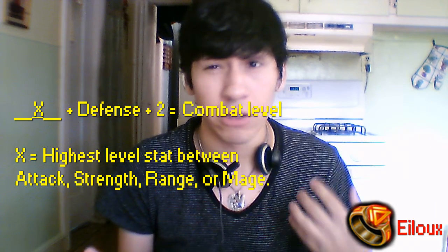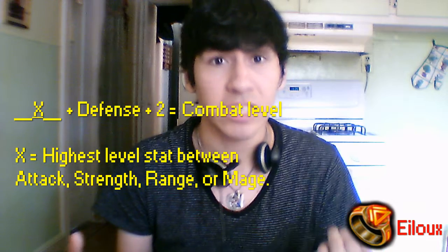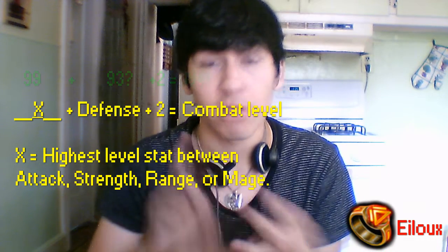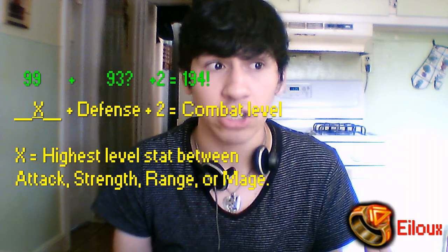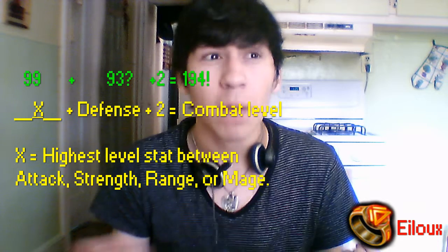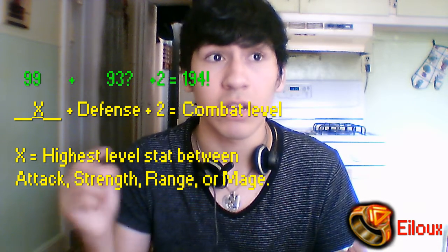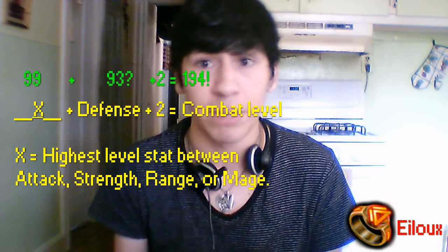Now, if you take somebody else, like, let's use Victoria's stats, my girlfriend. Her highest stat between attack, strength, range, and magic is range. So it would be 99 plus her defense level, which is 93 or 94 — I'll say 93. Plus 93, so that's 192. Plus 2 is 194. So she would be level 194.